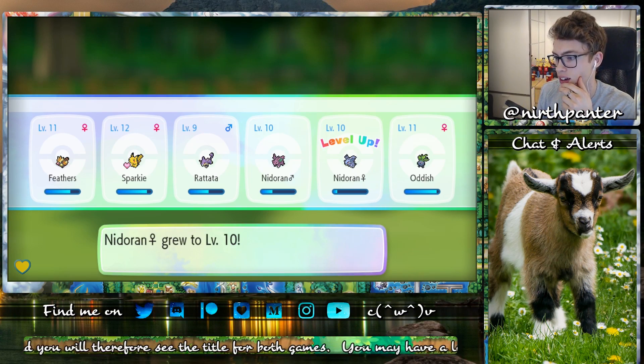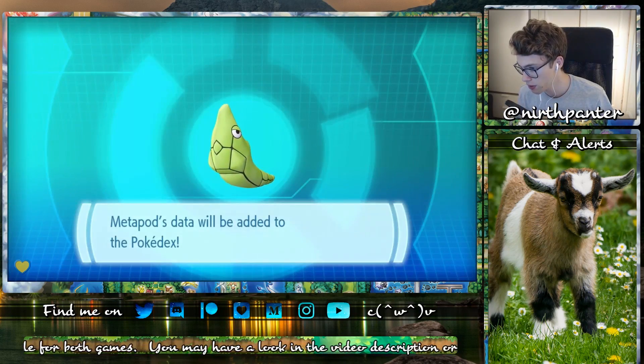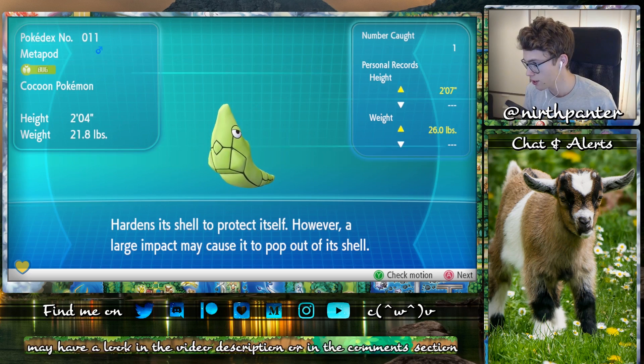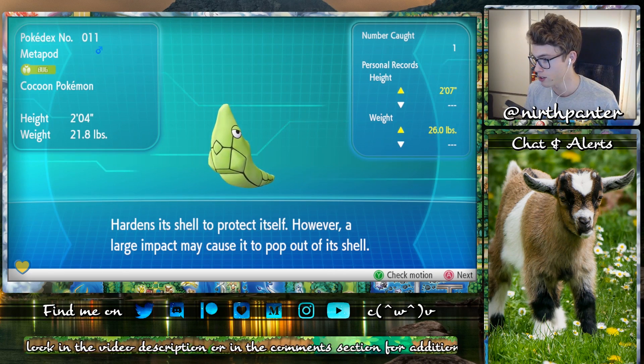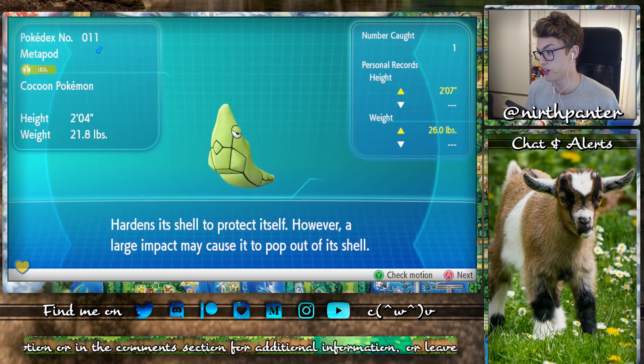Let's see what the Pokédex entry says — it's always interesting to have a look at it. It hardens its shell to protect itself; however, a large impact may cause it to pop out of its shell.